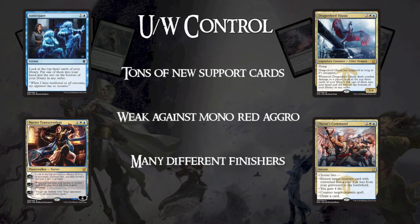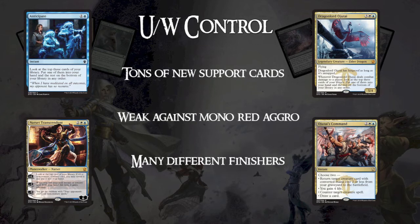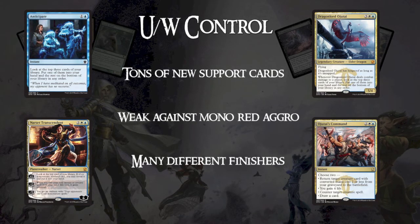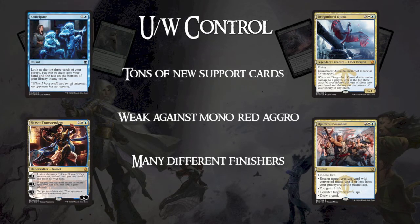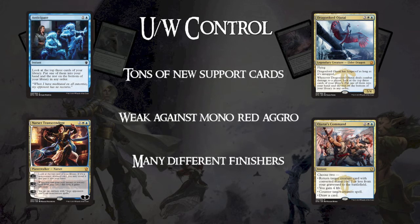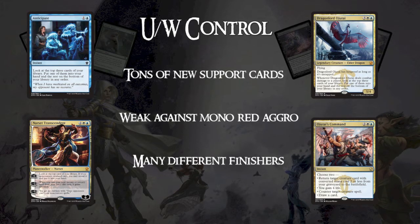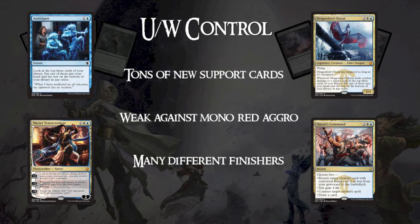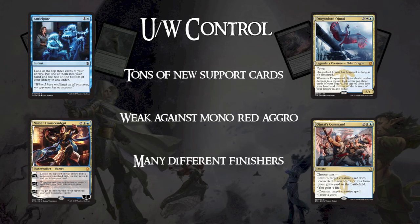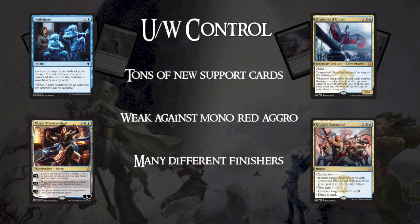It's important to check which decks had the best Standard record. This deck is just so cool because of the new support it gets — with Narset, Ojutai's Command, Dragonlord Ojutai, Anticipate, Dragonlord's Prerogative, and Silumgar Scorn, there are a lot of great new things. You can play some Dragons like Dragonlord Ojutai and Icefall Regent and then play Silumgar Scorn, because Silumgar Scorn is just an insane card. It's Counterspell or Force Spike, but mostly Counterspell — and Force Spike works a lot of the time, especially against midrange decks because they just tap out every turn.